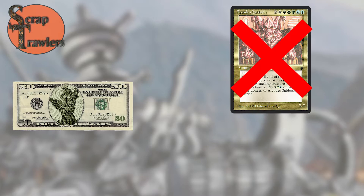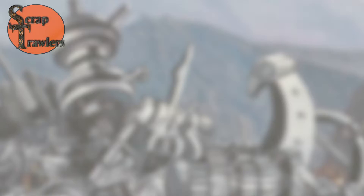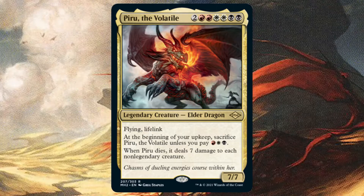Welcome to the Scrap Trawlers channel where we do EDH on a budget. Today we're bringing you another deck tech. As always, our budget for this deck is $50 or less excluding the commander and basic lands. For this episode we're burning it all down with one of the new legends from Modern Horizons 2: it's Piru the Volatile.